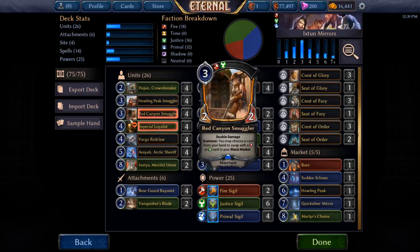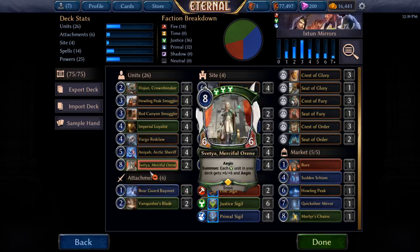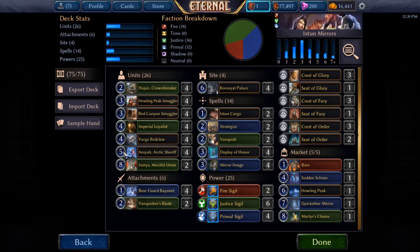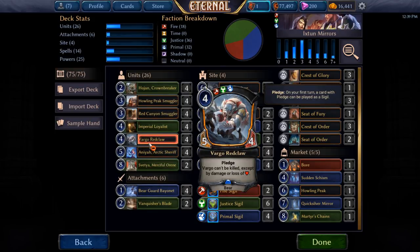We have Vargo Red Claws because Vargo is just really hard to deal with. The original idea for the deck was that Epic wanted to make a deck about Vargo and Svecha and just making Vargos unkillable. I thought: what's cooler than making Vargos unkillable is making a million Vargos, because board wipes don't kill it. They might be able to fight it unit to unit, but if you keep making more and more of them across the board with things like Quicksilver Mirror and pumping them up with palaces, it gets pretty difficult to deal with pretty fast.